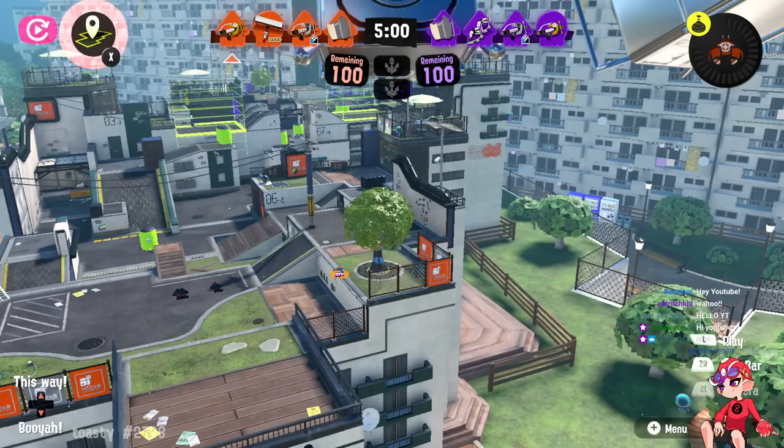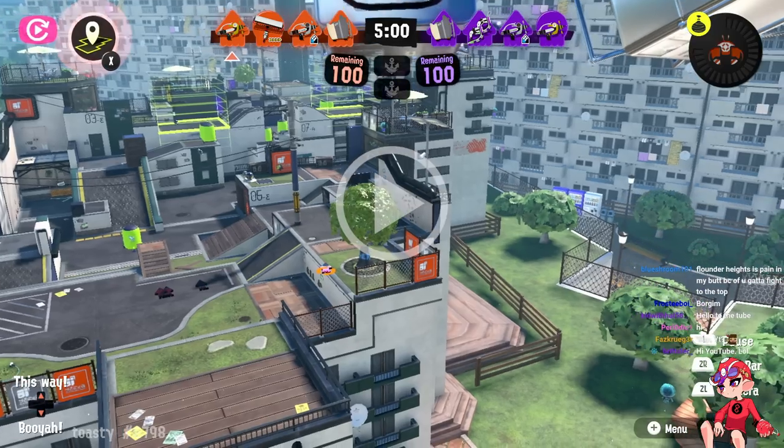This is Graveyard Shift versus Alliance Rogue, and I wanted to break down Flounder Heights Zones because I know a lot of people are struggling with this map. I want to talk about why teams are struggling here and what could be done differently, as well as break down what both teams did right, since this was the deciding game for Zones.